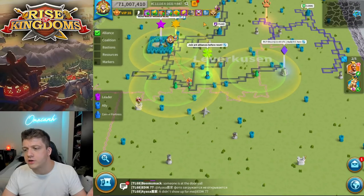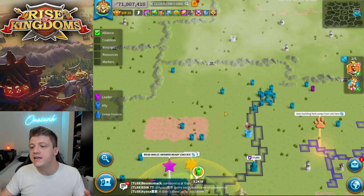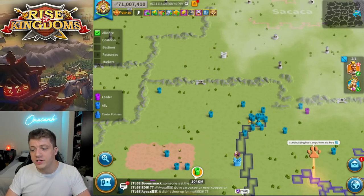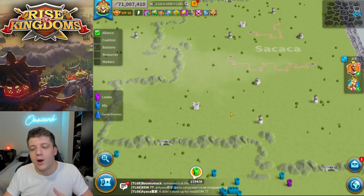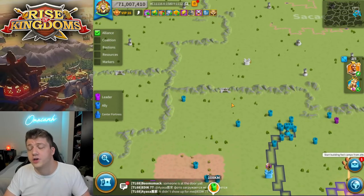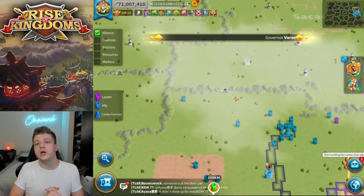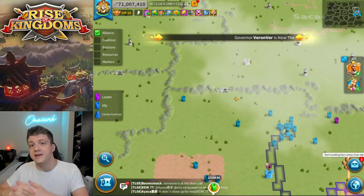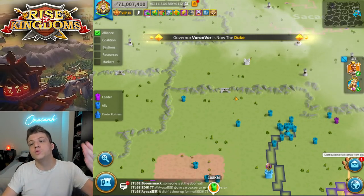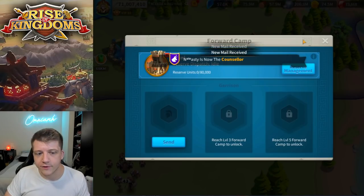We're still in the starting zone, still learning, still figuring out what's going to come next. You might be thinking: if your city is far away and you can only teleport once every three days, how are you going to supply your troops? The answer is forward camps. Not only are they a place to garrison your troops, but they're also a place where you can heal your troops, as well as provide you with that damage radius that comes with your territory.